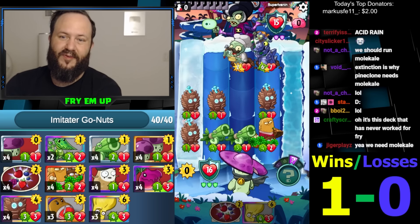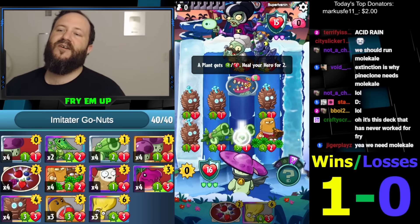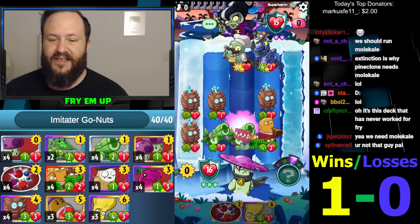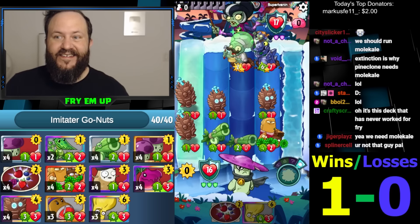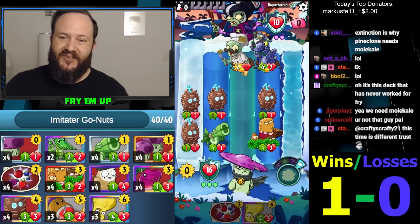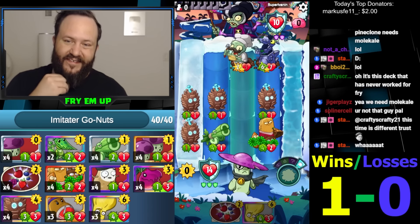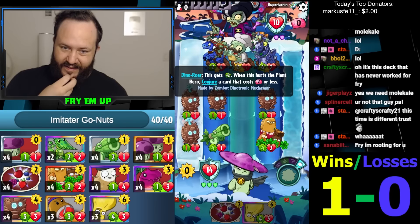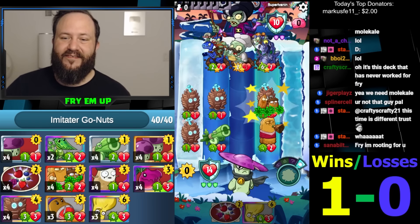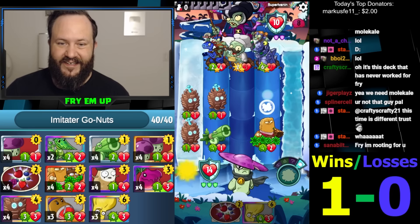I guess we're gonna have to Berry Blast the Mechasaur though, right? Zero-cost Nibble for real — it gives him not only his Cheesecutter alive, draws him a card, it gives him a Mechasaur Dino Roar as well. That is so rough. We don't have lanes clear anymore, which is a huge problem.